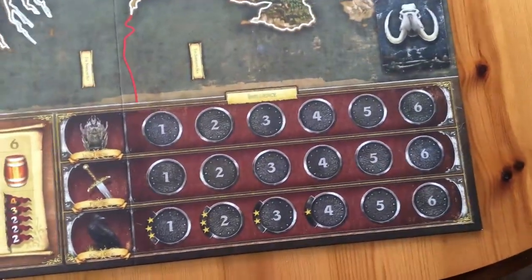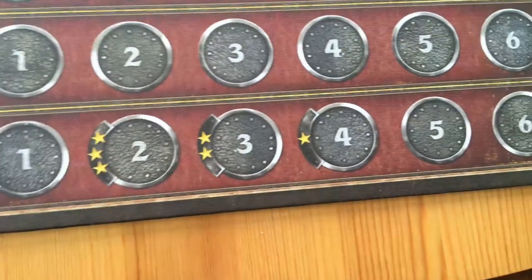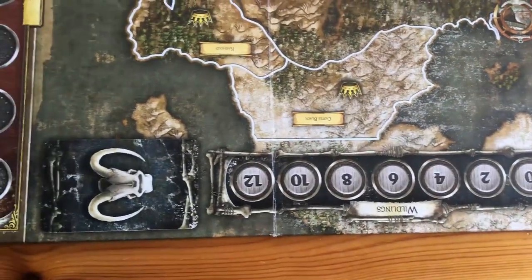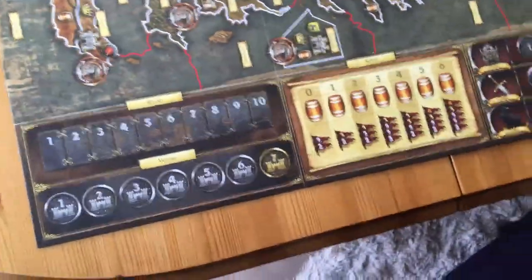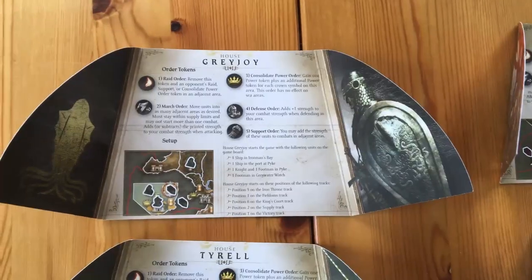We have the tracks here: the Iron Throne, the Fiefdom, and the King's Court — also called the Little Raven. You want to try and get high on the King's Court because that means you can use more star tokens, which lets you put down better orders in the game. And then we have the Wildlings: if the Wildling counter moves up to 12 then the Wildlings attack and you have to work together to try and beat them, and there are rewards for those who do well on the bidding.